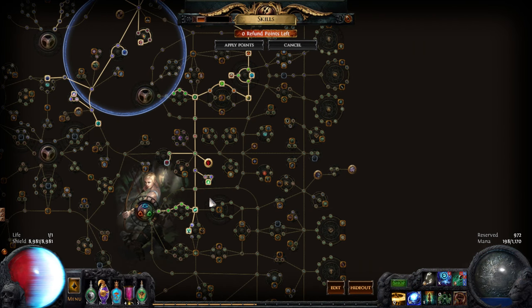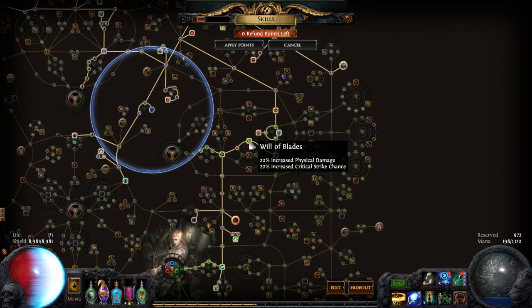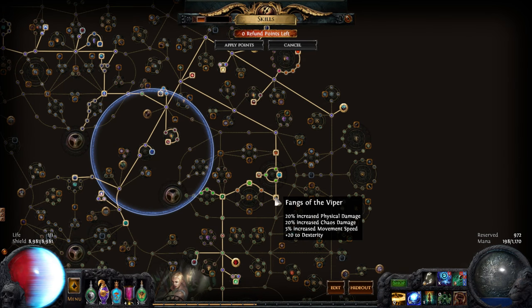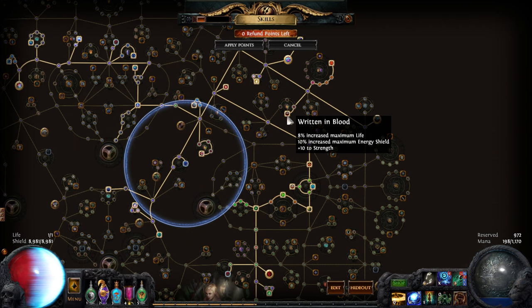The two nodes you really need for EK are Ballistic Mastery, which increases projectile speed. The distance EK projectiles travel is solely determined by projectile speed, so you want to stack that. And that's all you can do in the tree for that. Mainly what I went for in the tree is increasing physical damage - and chaos damage occasionally, because chaos damage also increases the effect of the poison you're stacking.